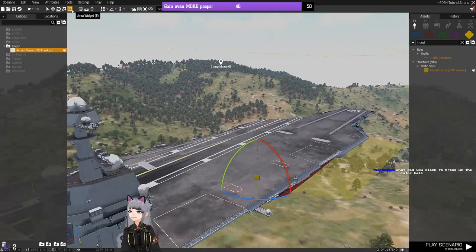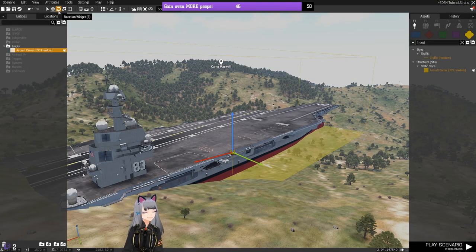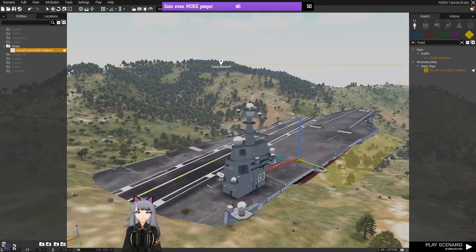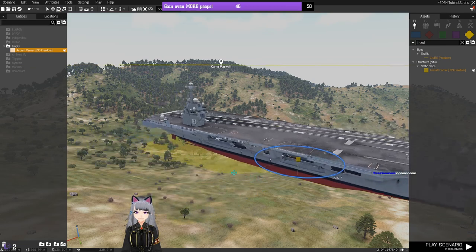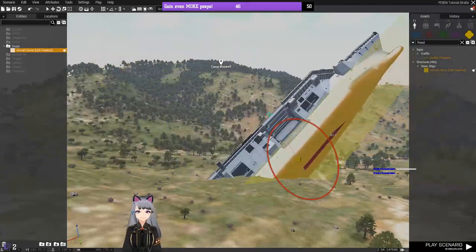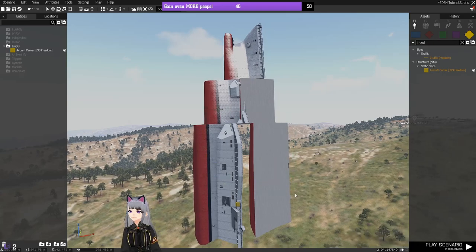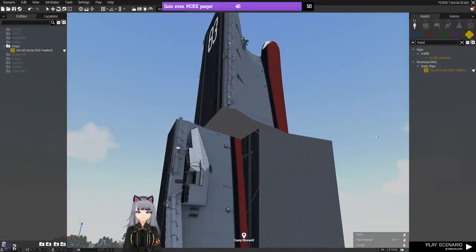The translation widget — the default — lets you move up, down, left, and right on various axes. The rotation widget, activated by pressing 3 or clicking the icon in the top left, rotates on three planes: Z, X, and Y. It can be a bit imprecise if the object has already been rotated. The aircraft carrier example shows how it's actually made out of chunks, so rotating can split it into multiple visible pieces — just delete it and spawn a new one if that happens.